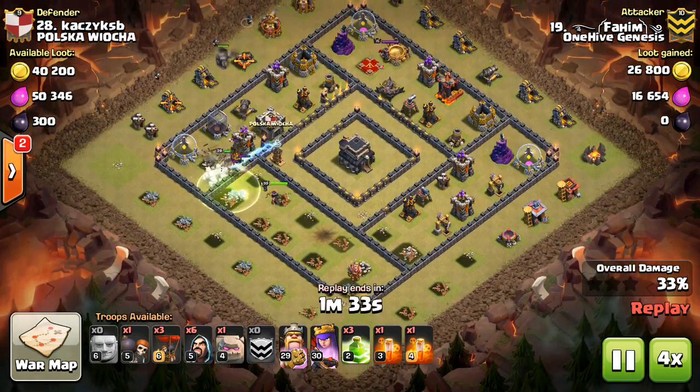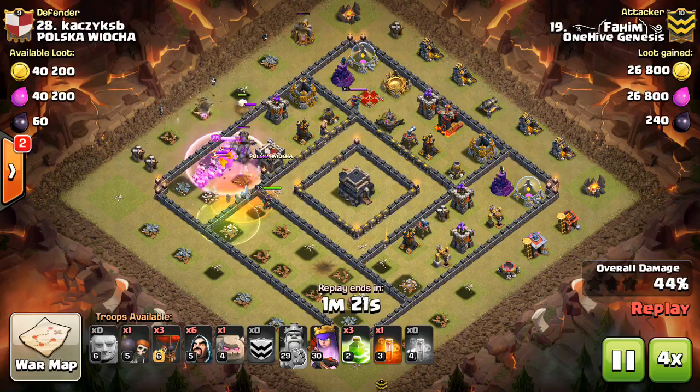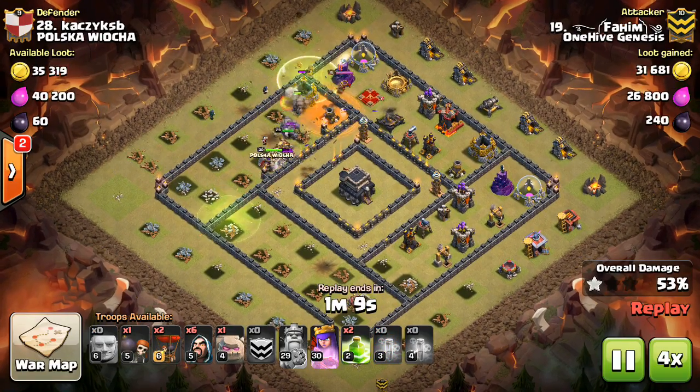If you see hog lanes on the base — you can watch my hog lane video for what that is exactly — you want to use hogs on that part of the base and then a kill squad for the rest.